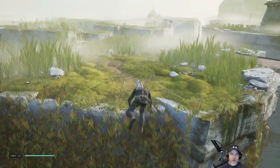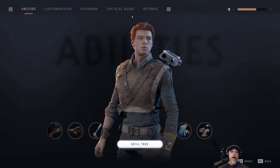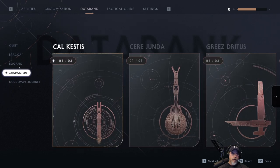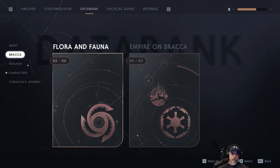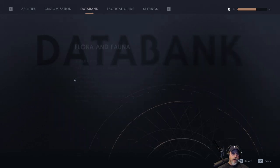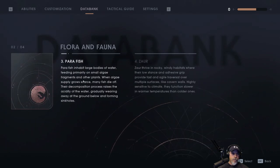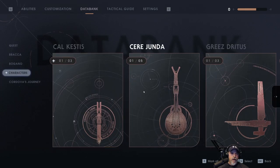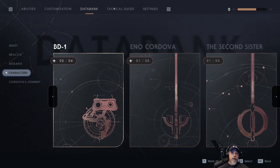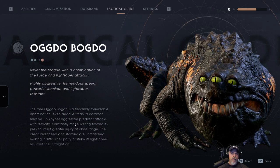Let's go see if we can take out Ogdo Bogdo. The hell's his name? Let me check the databank — Bogano... Tactical guide: yeah, Ogdo Bogdo. That's his name.